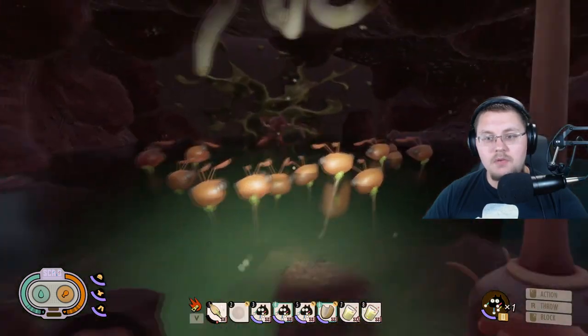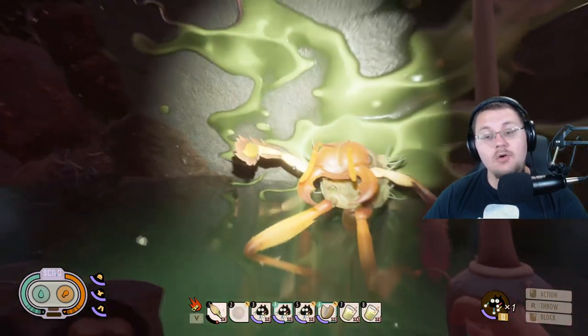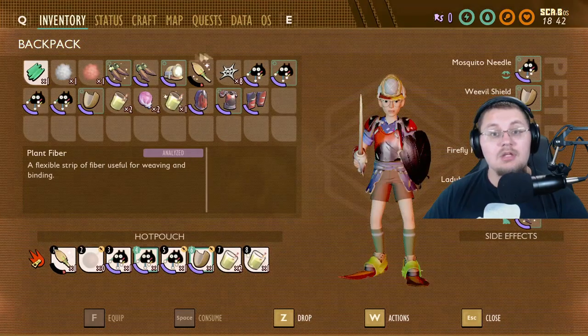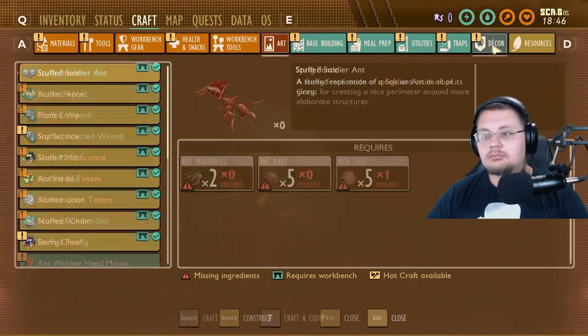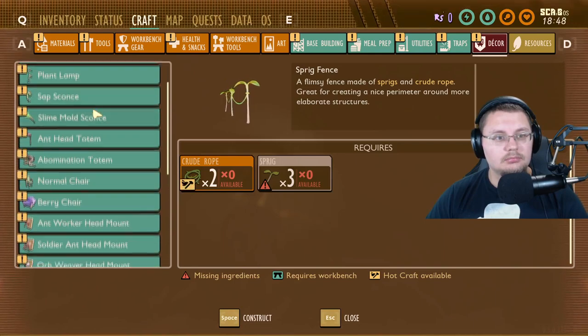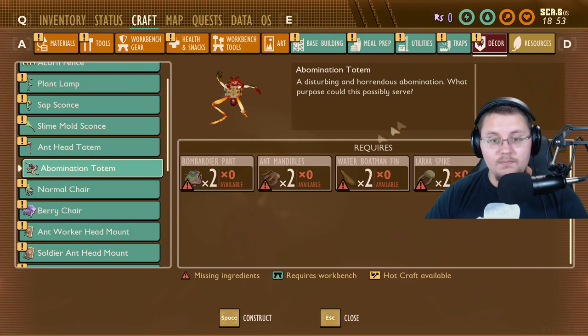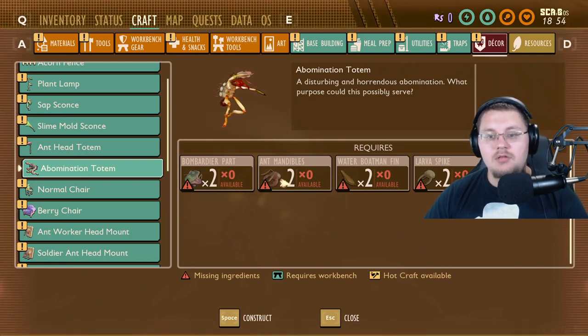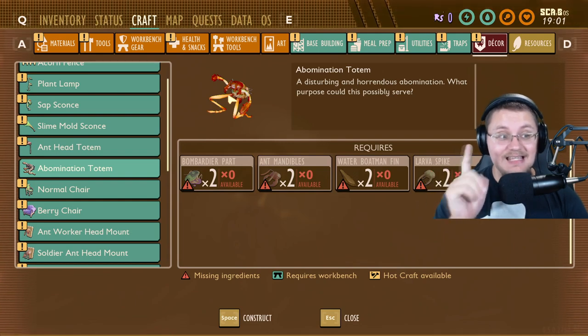You swim all the way through here and you can see all of these ant heads and ant totems all around. Whoever put these here is absolutely insane. You swim up and there are even more ant heads surrounding this really weird-looking ant totem. In its hand, it's actually holding the recipe to make it. You can actually craft it — it's listed under Decor. It's called the Abomination Totem. The recipe requires two bombardier parts for legs, two ant mandibles for the face and butt, water boatman fins for arms, and two larva spikes in the back.